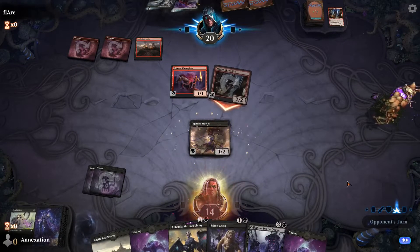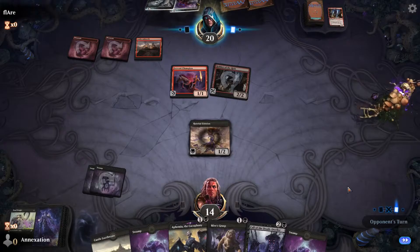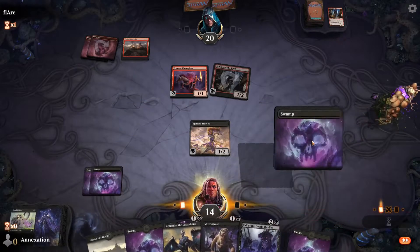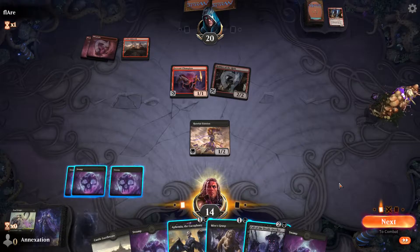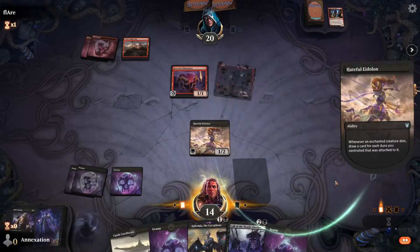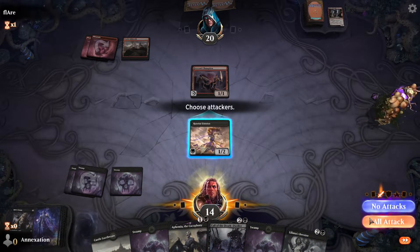We have three copies of Deadweight, four copies of Meijer's Grasp, and those cards help ensure we get the sweet value we crave from Hateful Eidolon — killing creatures, drawing cards. Mogus's Favor is a nice recurrent enchantment that can take out weenies, but can also be used to pump an Eidolon to make his lifelink ability more valuable. That will make him easier to kill, but because of his ability, you'll still be able to draw a card upon death.